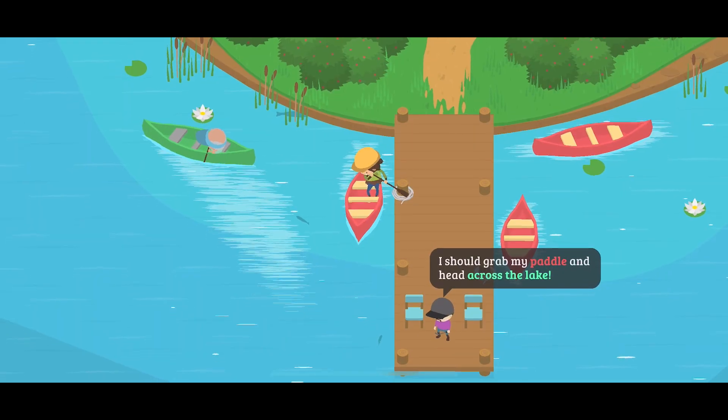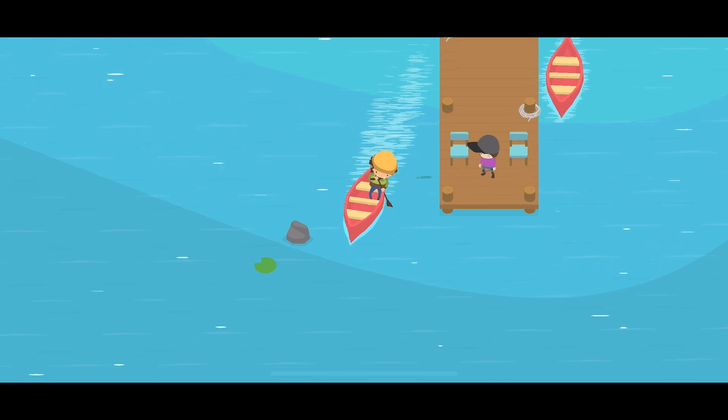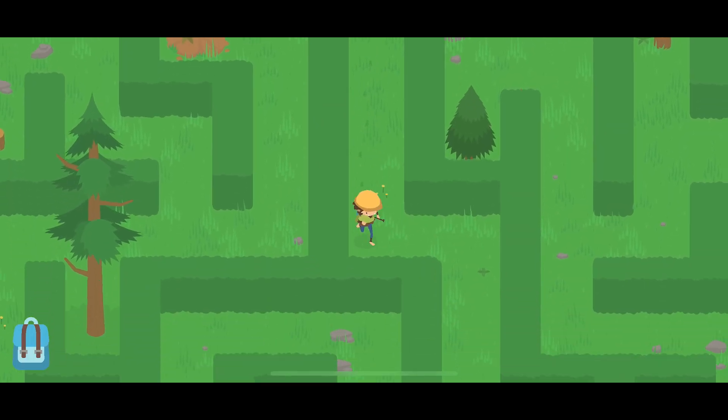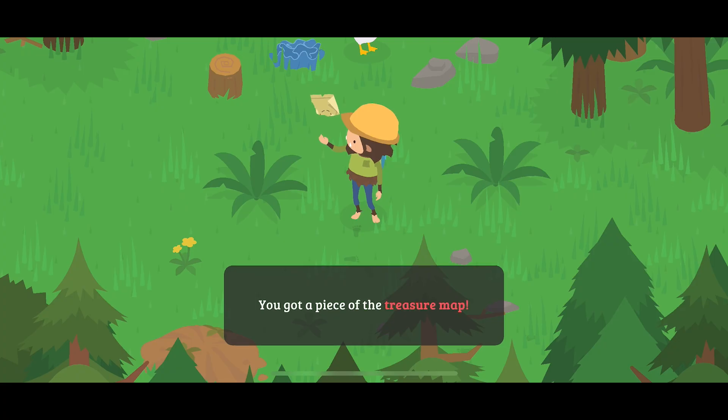For the next map piece, we're going to use the canoe paddle. The canoe paddle allows you to go across the lake and enter into an area where you will find a maze. If you complete this maze using this pathway, then you will find another map piece.